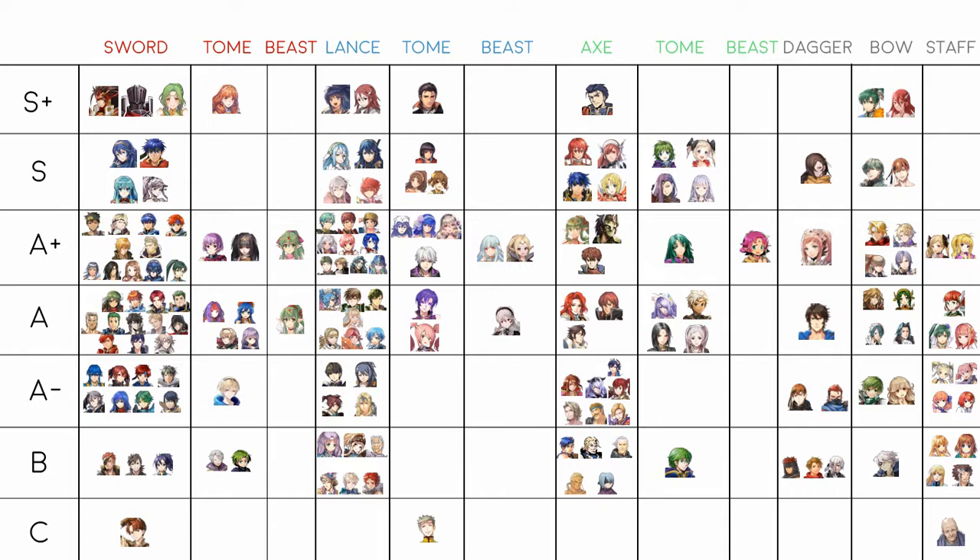There are three A tiers. A+ is the cream of the crop, A tier is the middle, and A- is the bottom. In general, A tier refers to units who are very good and can fight on their own — they don't necessarily need support but they do appreciate it. B tier units are a bit weaker and will generally need a lot more support to get going.